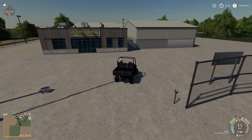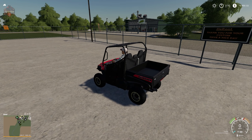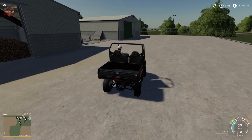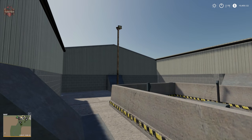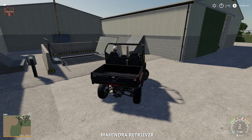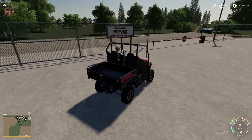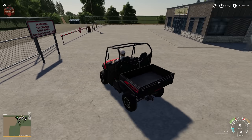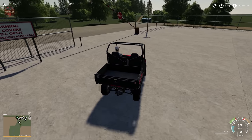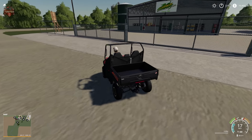Here we are at 'Da Root' - take heed of the sign: 'Thank you for your custom, have a nice day.' In order to sell at this sell point we have to activate the trigger, open the door, and now we can sell our root crops. There used to be a collision that would pop up here that would prevent you from leaving until you closed the door - folks were like 'I can't get out, I'm stuck' - and you just needed to close the gate. I think they got rid of the collision but they still have a little sign.